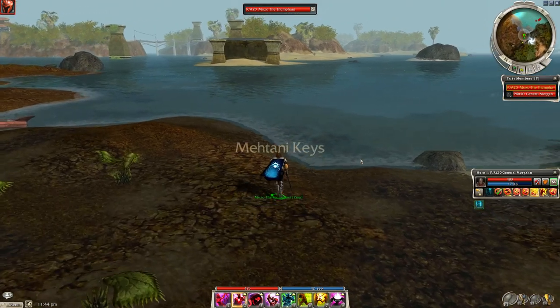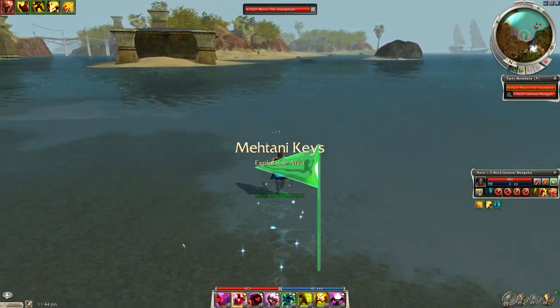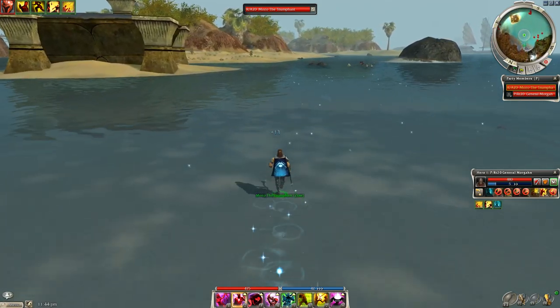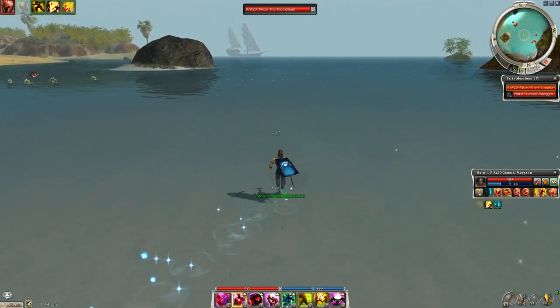Hello everyone. In this video we're going to talk about how to farm Bloodback Morab, who's a warrior boss out in Mitanni Keys. This farm can be done in order to get elite warrior tomes as well as scale fins, which can be traded in to get scale fin soup.